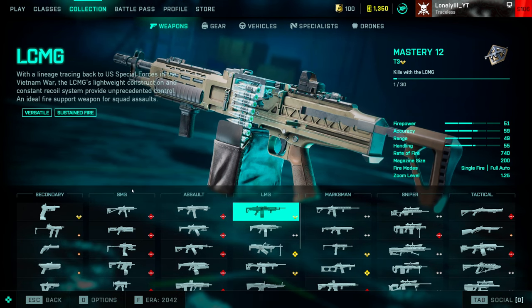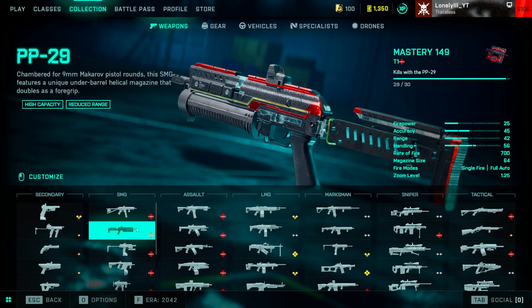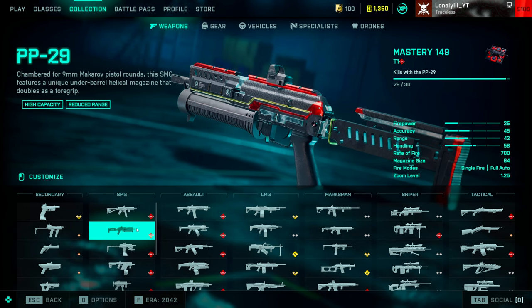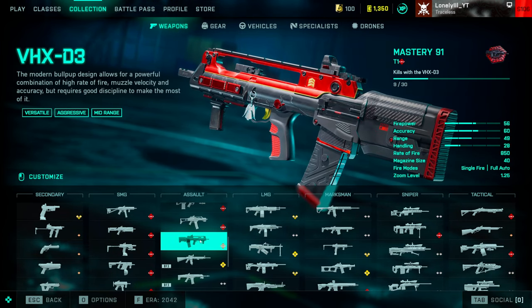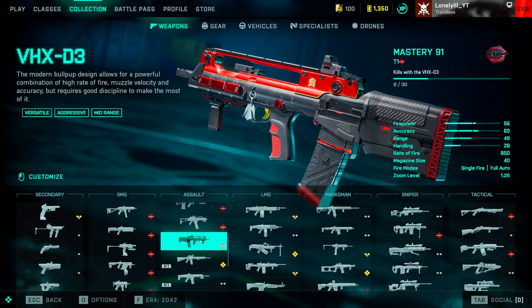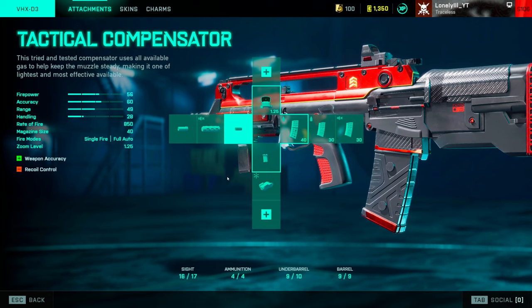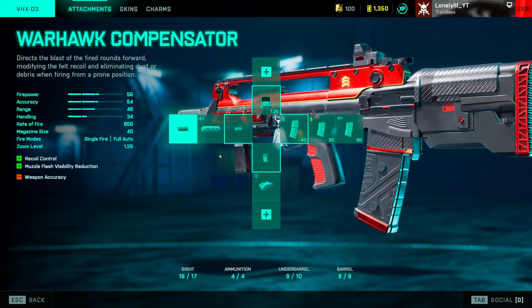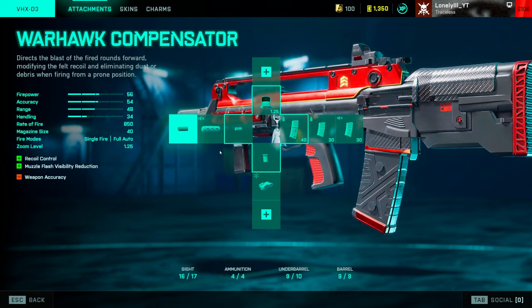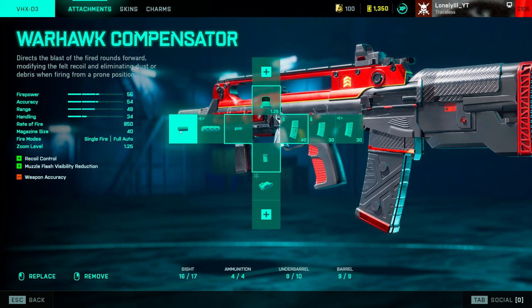For my number one spot I have two guns. First, the PP29 — my favorite gun in the game. You get no recoil, really good range, SMG movement speed and handling, 65 bullets. You can flank and kill people without needing to reload. Then there's the VHX — probably statistically the best gun in the game right now. You just shred everything with it. For attachments, I tried the wall compensator on Redacted but since you don't shoot a lot at long range you don't need much accuracy.